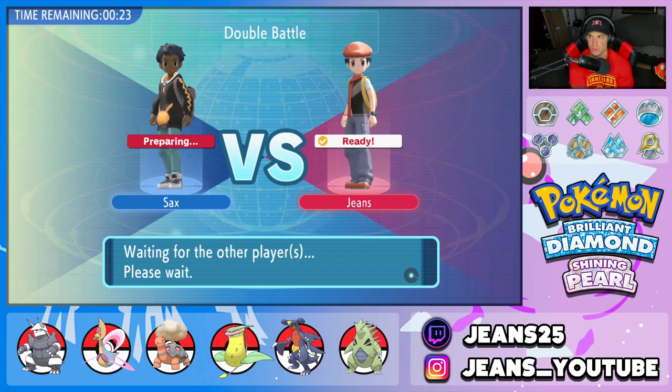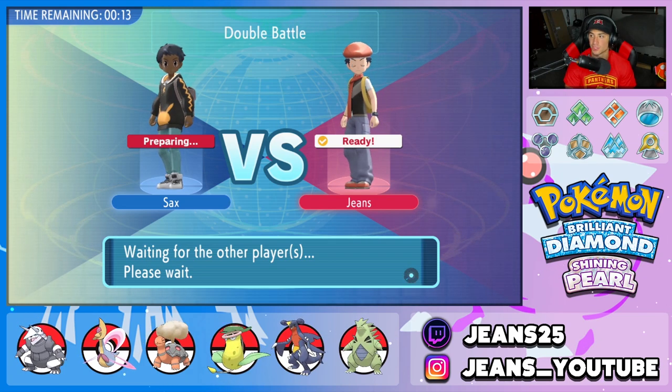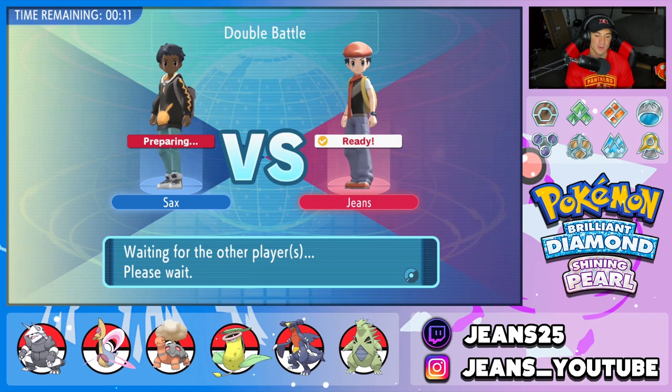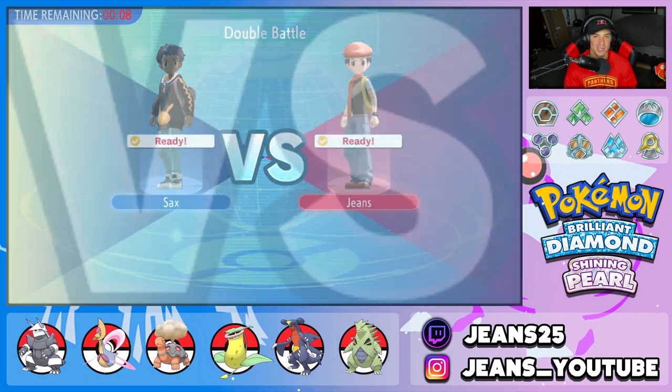He kind of swapped that Scizor in and we were looking a little tough, but we swapped into Torkoal, made a great read, and were able to eat up the X-Scissor. I was super surprised that he did not protect or even swap out the Scizor — we just dropped the Heat Wave, he gave us a free kill, and we rolled out from there, which was absolutely amazing.